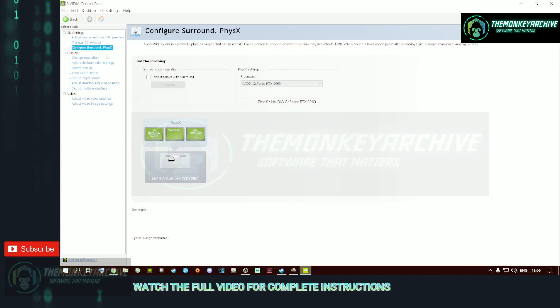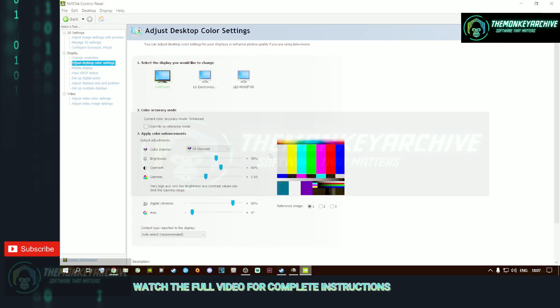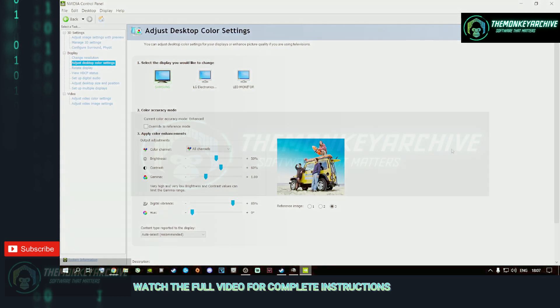Now go to Configure Surround and PhysX. Do not put PhysX on Auto-Select or CPU — set it to your dedicated graphics card and apply. This is not for FPS boost; it just makes PUBG look much clearer and better overall. Then click on Display and change the Digital Vibrance to your personal preference. Mine is at 85 as a sweet spot — it makes the game look really good: the trees, grass, guns, everything. Apply these settings and close the panel.